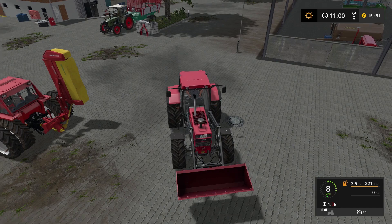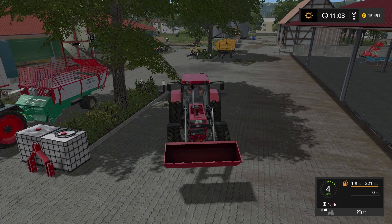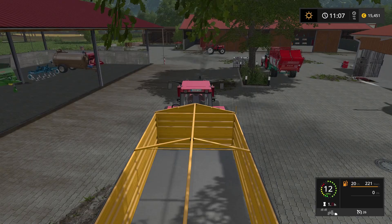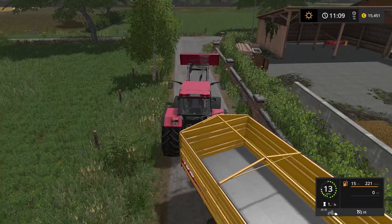You know what I really want in FS19? I want to be able to open up the back of that trailer without it tipping and take a scoop out of it. I know that seems like a very odd request, but if that trailer's sitting there and it's loaded and I want to take some of the compost out and just put it over into the spreader, I should be able to do that without it dumping on the ground.